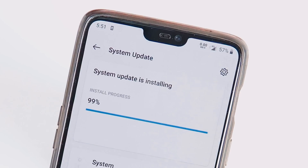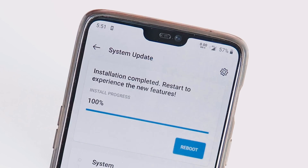I'm done downloading and installing the update by OTA method, but you can also use the Manual Local Upgrade option if you want to, and you can find all the required download links in the video description.